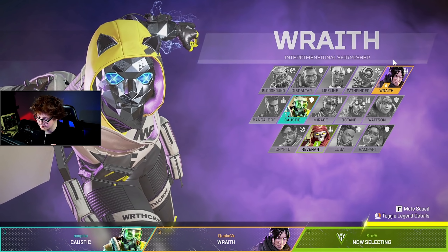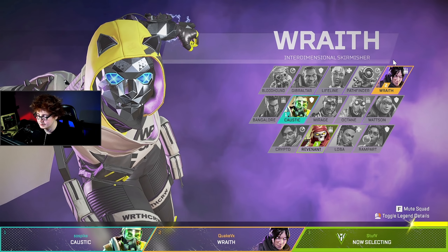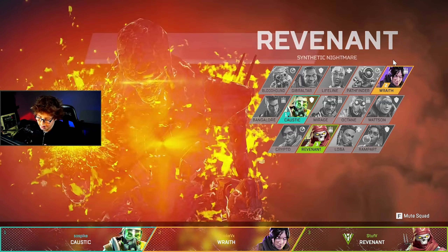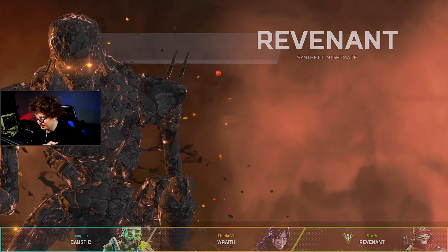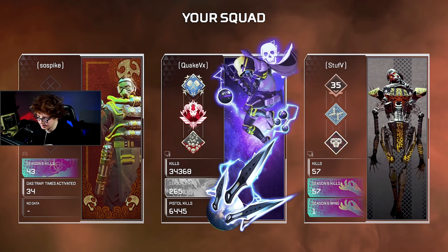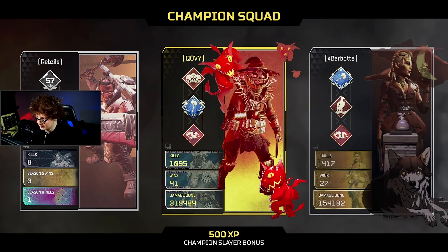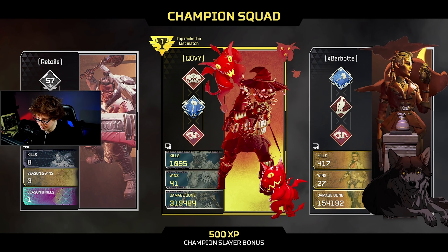If I have a full R99 mag into somebody, I'm breaking their shields. Then I usually swap to my Wingman, which is when the Quickdraw hop-up comes in handy to finish them off. Now, if you're the kind of person that uses the Wingman as your primary weapon, you're not going to want that. You'll want the Skullpiercer because you'll have it out, you'll be ADS-ing with it anyway, so you won't get any benefit from Quickdraw. The only benefit is hipfire accuracy, which is definitely not worth it over headshot damage.